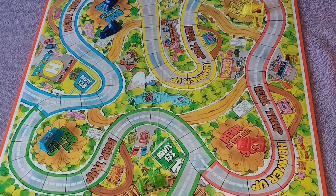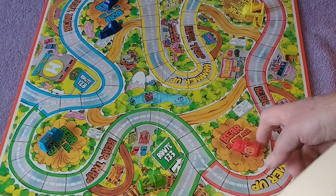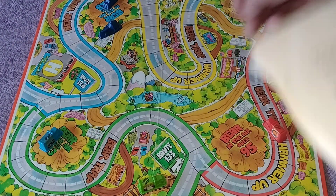The rules follow the three-player game with the following exceptions. Each player has two trucks. Both trucks start and end at the same entrance space on the board. For example, the red and green trucks start and end at the first space on the red route. I guess this would be the red route over here. There's the green route, there's the blue, and there's the yellow.